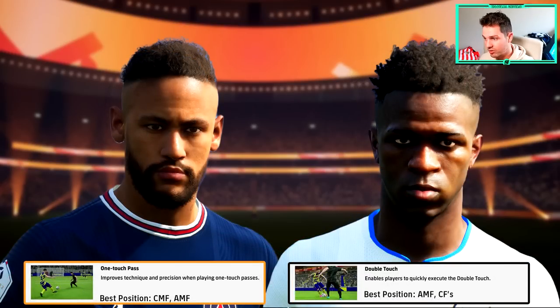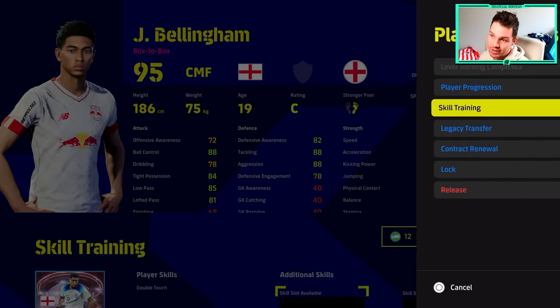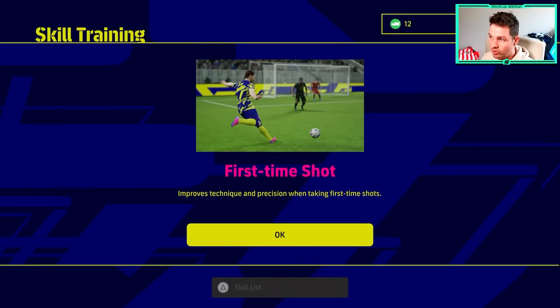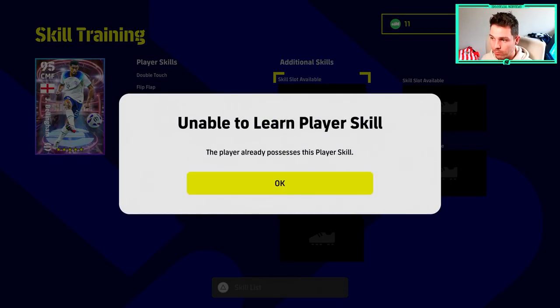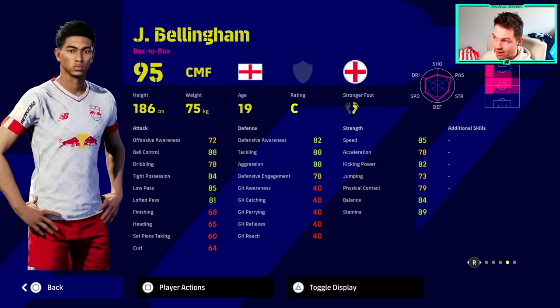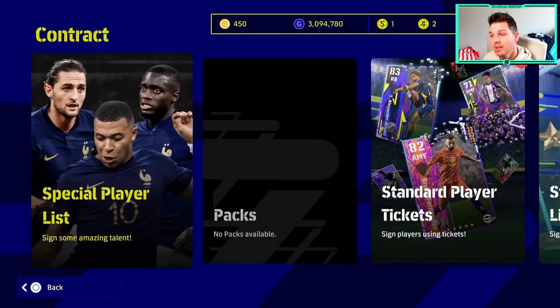For more attacking based players, especially for shooting, skills like rising shot, double touch, and one touch pass are really good to give. Yes, it is a bit of a lottery and you need a bit of luck, but you can control what you get. A big mistake a lot of people make — and I made it myself at launch — is when you add a skill trainer to a player and use it, you might get a skill they already have. It will say unable to learn the player skill, and the skill token is NOT returned to your inventory. They take the skill trainer and give you nothing back, because you can't have duplicate player skills.